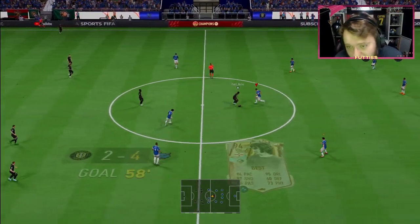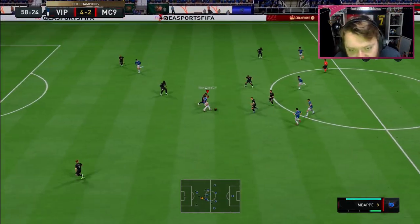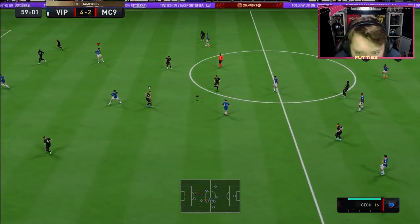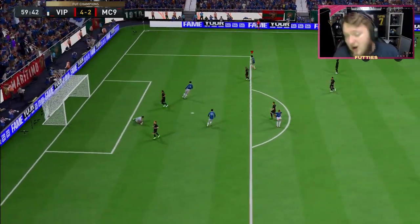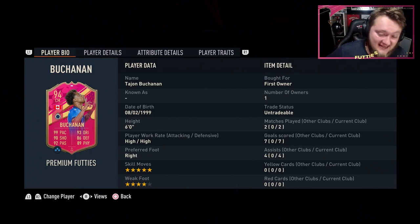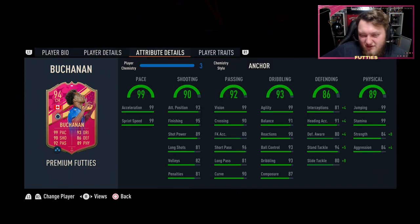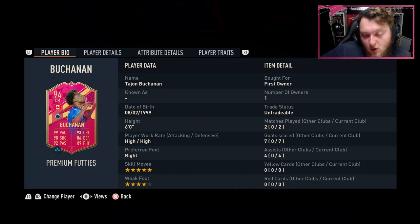I know a lot of you who watch this and don't watch all the videos will say 'you always say that all the cards are good' — because they are. I'm not going to sit here and lie to you guys: if they're good, they're good cards. And it just happens to be this card is amazing. Tejan Buchanan is absolutely amazing — there's no doubt about it. On new and on old gen, he is as good on both. You can feel the dribbling a bit more on old gen, of course. And for five wins in FUT Champs, you would be very stupid not to go and get him. He is one of the most unique midfielders because he's actually quite tall at six foot.